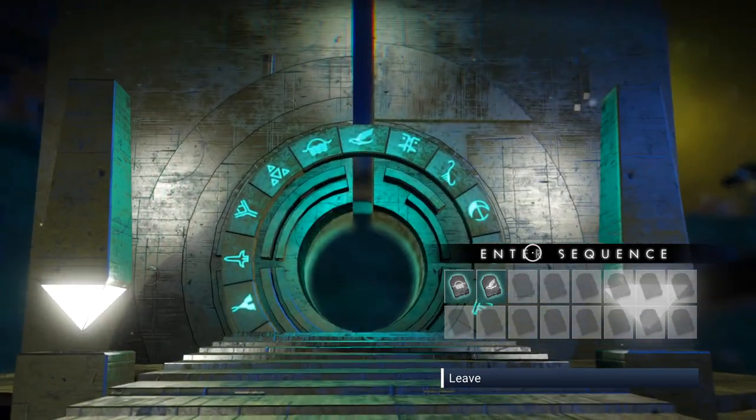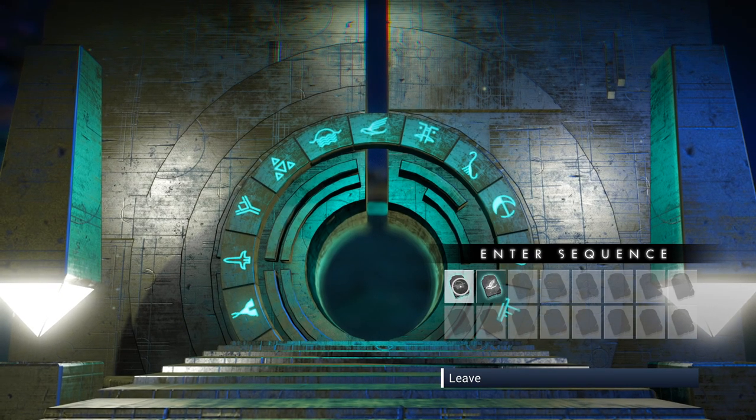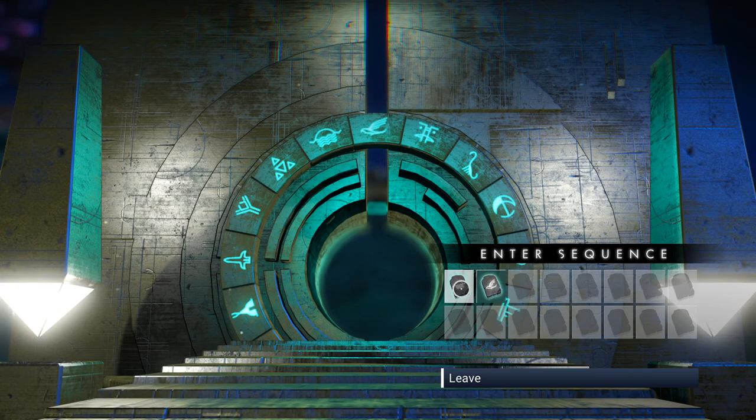Now let's talk to the portal. After we activate the portal, we need to put in a specific glyph sequence. This glyph takes you to a star system that other players have discovered — one where all 16 glyphs have been found. All you have to do is go there and collect them all. I'm going to enter the glyph sequence for you now — take a screenshot of it.